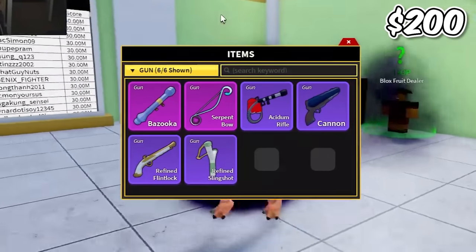The four hundred dollar account has 15.5 million bounty and we have Cyborg V4 and Summon Beast. Why is this worth $400? Let's find out. First, let's roll for a fruit - it has five fruit storage, which is good. We roll and get spring, so this account is not lucky with fruits.